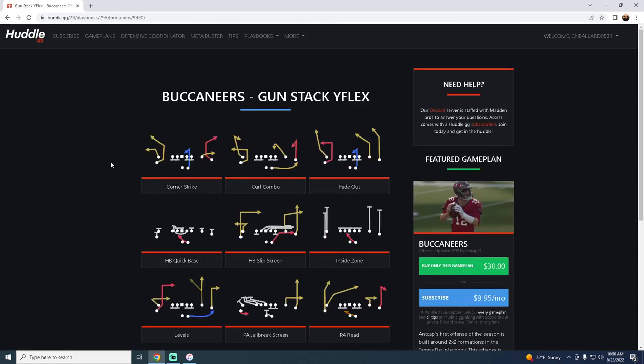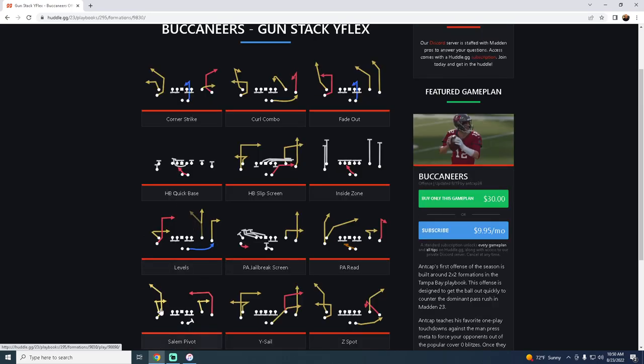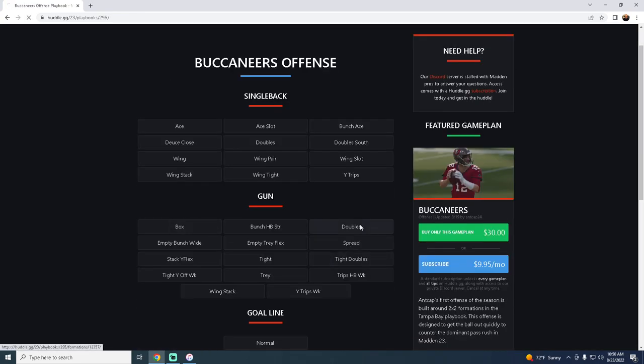They have the best Stack Y Flex formation in the game. This formation is really good for beating man-to-man, which is definitely the meta at this point in the year. The play Fade Out is a great man beater, it has Quick Base, and Salem Pivot with a return route that is really effective.